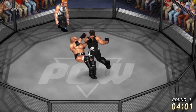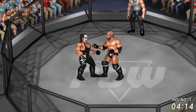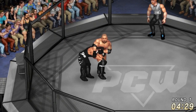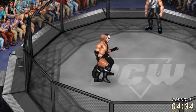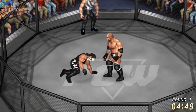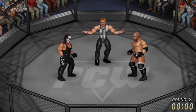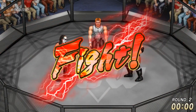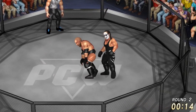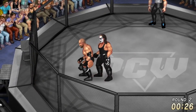Down goes Triple H — Sting picks him back up, big lariat, dropping the elbow. Triple H back to his feet with a combination of his own. Up goes Sting — Triple H now trying to figure out the best strategy. He's got Sting right where he wants him. Pedigree to Sting! Sting is still in this match — ref James is not calling it just yet. Right at the end of round number one and Sting survives for another round.